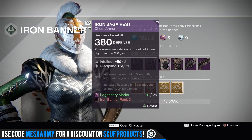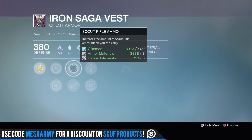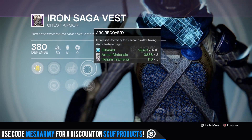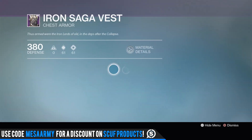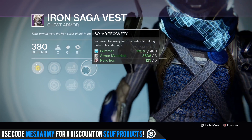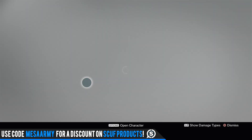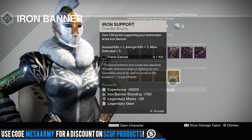Those are some pretty cool boots — Intellect and Discipline at 98%, and Discipline and Strength at 100%. We've also got Intellect and Discipline with Sniper Rifle ammo, Scout Rifle ammo, Arc Recovery, and Arc Armor — obviously for the Blade Dancer. And another pair with Discipline and Strength, Pulse Rifle ammo, Shotgun ammo, Solar Recovery, and Solar Armor.